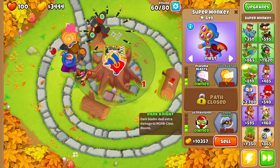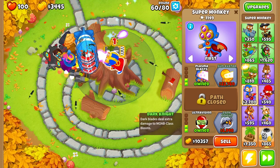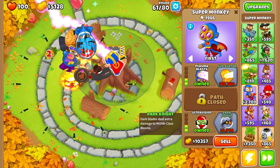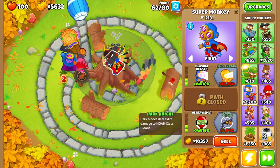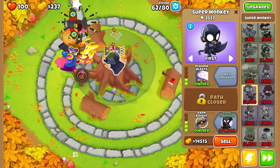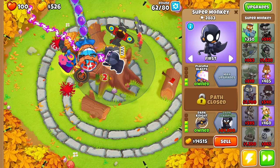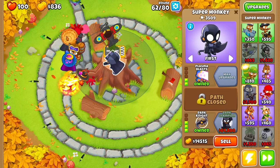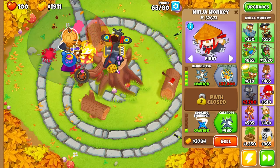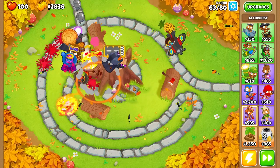As soon as we can afford the Dark Knight we'll go ahead and do that. We're going to be able to deal with the BFB with little to no issues, especially since we have towers that do massive damage against MOAB-class balloons. It's extremely important to keep this Bloon Jitsu Ninja Monkey, because since we're using primarily Wizard Monkeys, without the Bloon Jitsu up front the Purple balloons would absolutely dominate us — so make sure to keep that Ninja Monkey on screen the entire time.